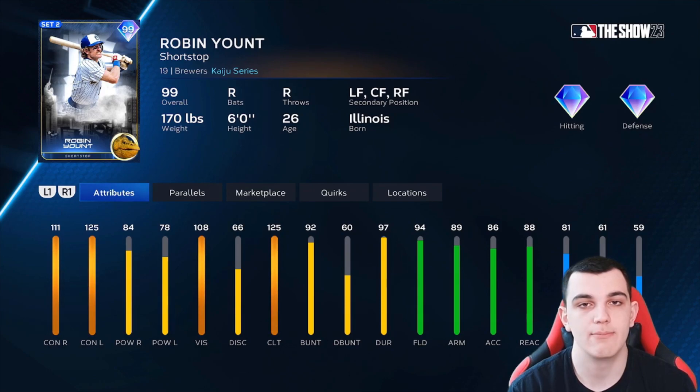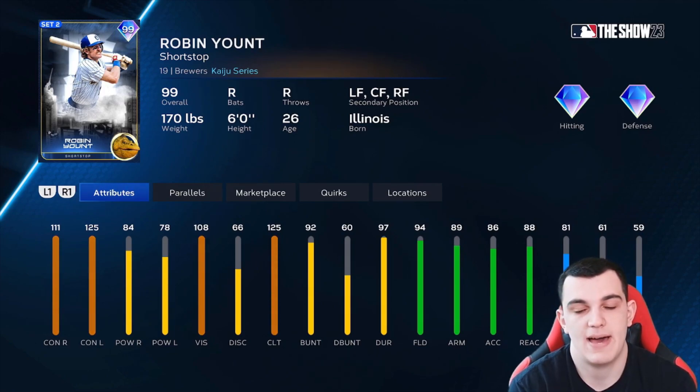Robin Yount is kind of in the same boat as Ozzie Smith. He has better contact and power, so overall he's a better hitter and has maxed out clutch, but he doesn't have the speed Ozzie has and has worse defense. His power is only 84-78, and when you have so many other options from the same packs, there's a reason why these guys are in D tier.